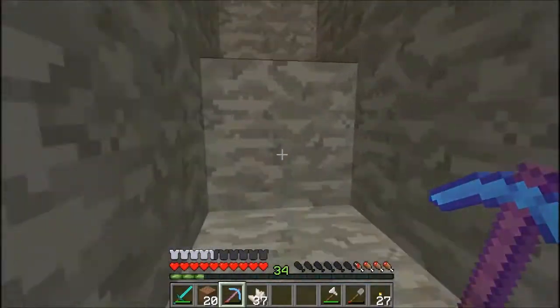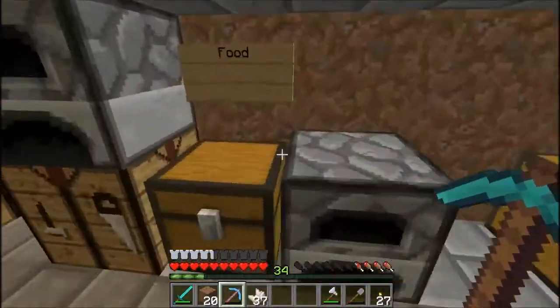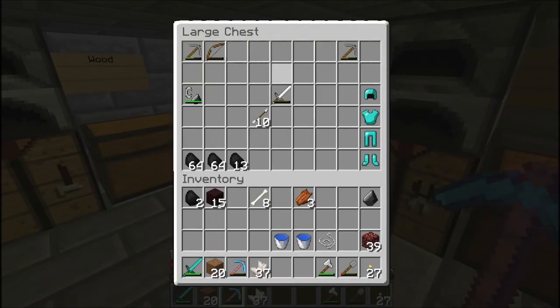I'm just going to leave that. I need some food as well. We need to really focus on getting all that done. We need to make a massive place. Here's the diamond armor — as you can see from the last episode, we made that. Let's load the coal and put that in there.